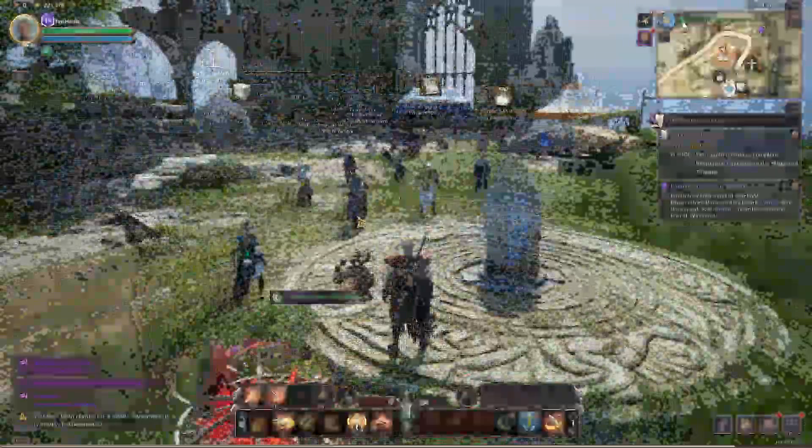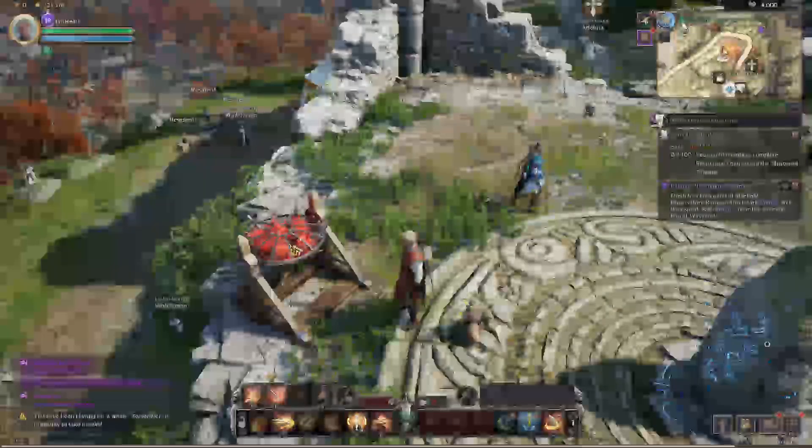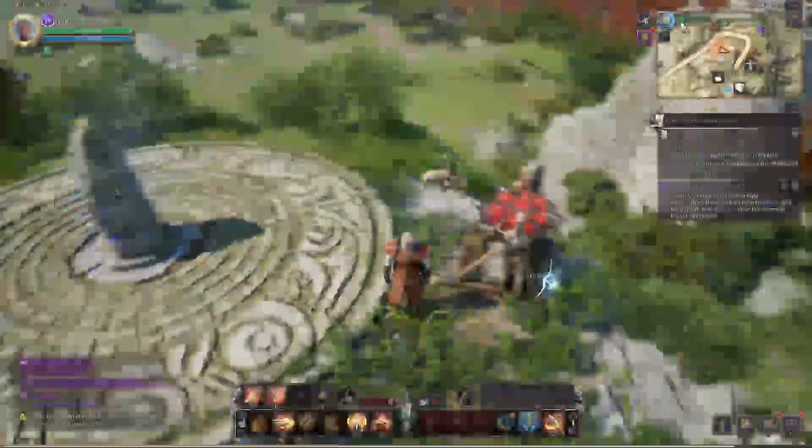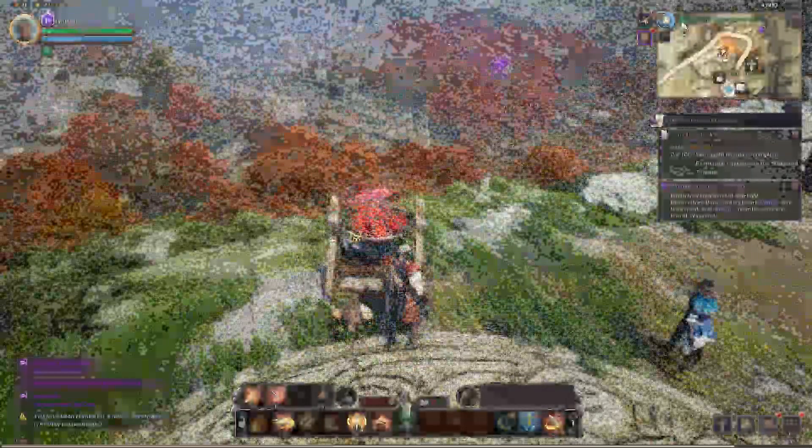When you actually get here, right next to the waystone, what you need to do is come up to the magic trap that you would have used in the earlier quest — it's literally right here next to the waystone — and just interact with it, and that will replenish the trap.